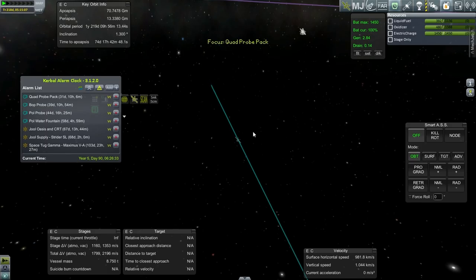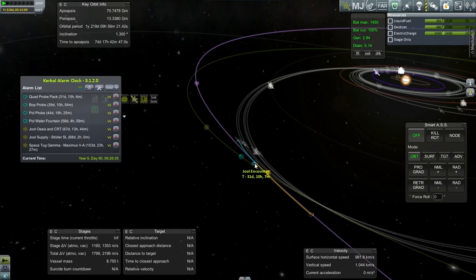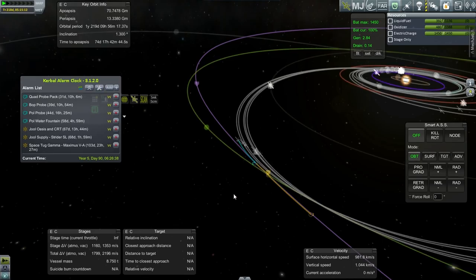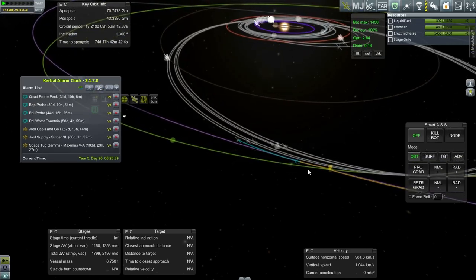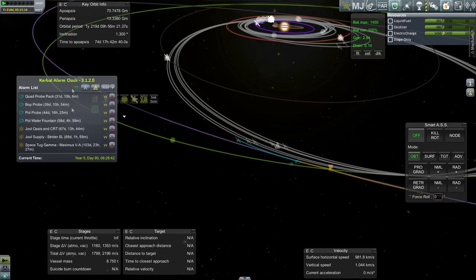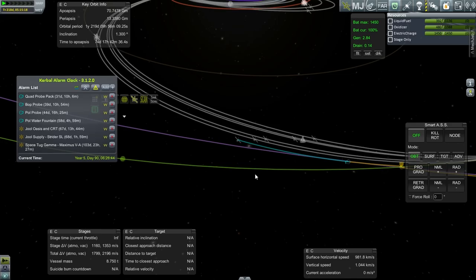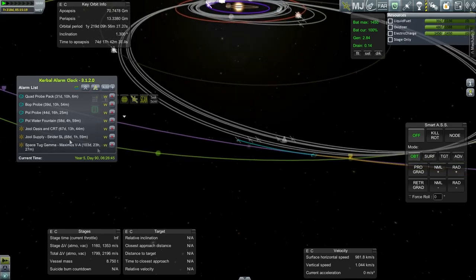For instance, this mission, the Quad Probe Pack — we've got Joule encounter in 31 days, Joule periapsis in 46. So we'll have to see how much of the maneuvering I can do before I need to check out what's going on with that emergency hab and get them back home.